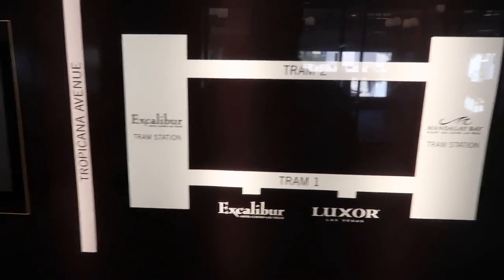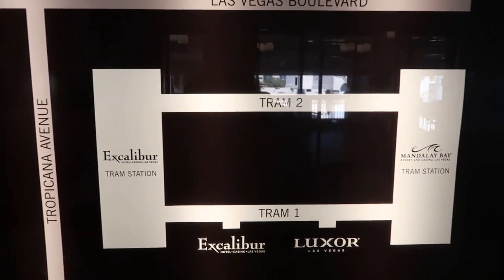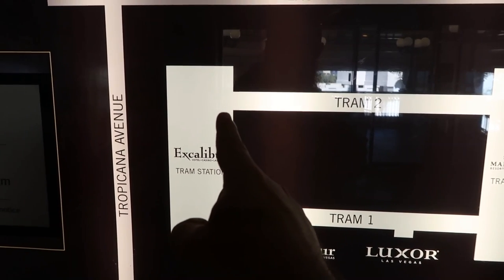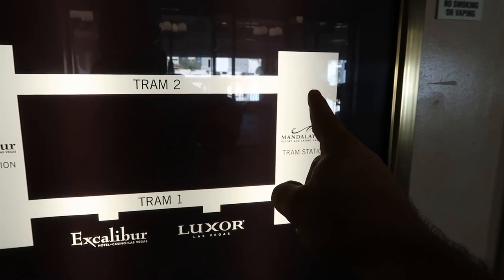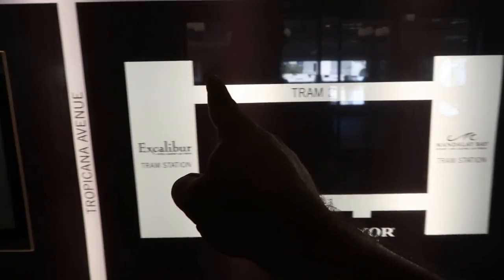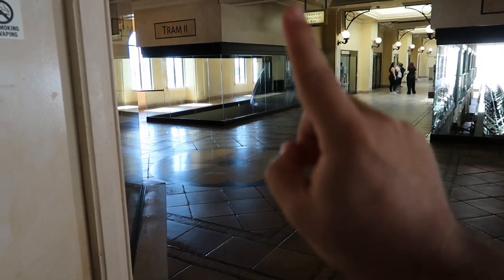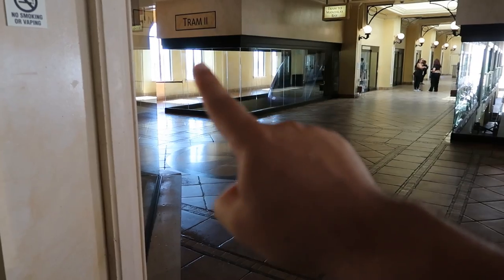Here is a diagram. Track number two — this one on the diagram — is rarely running. For some reason, it's just out of order a lot. If it is running, there are two stops: the north side of Excalibur, where I am right now, going south to Mandalay, and that's it. You could also get on at Mandalay and it goes north back to the north side of Excalibur. Those are the only two stops.